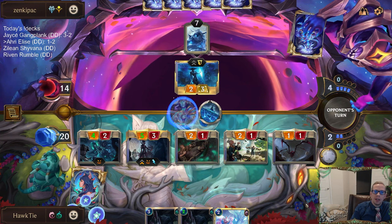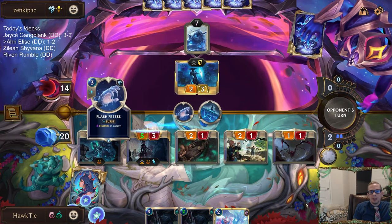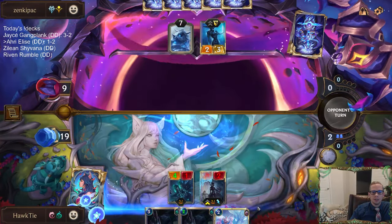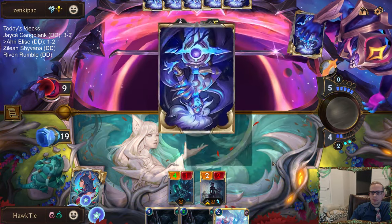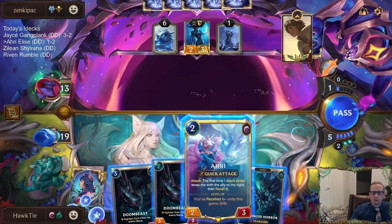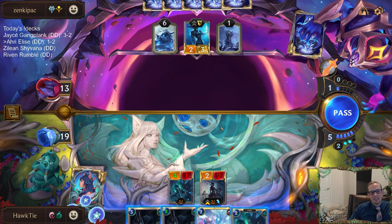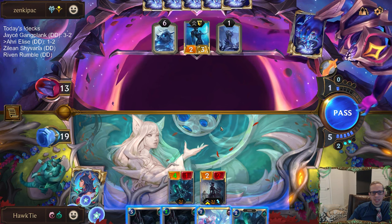They're thinking whether or not to play Three Sisters, and unfortunately they had it. That was quite good for them — they had two pieces of interaction. That was kind of perfect, right? Like one of those three cards was good: Ice Shard, Flash Freeze, Blighted Ravine. Kind of needed all of it.